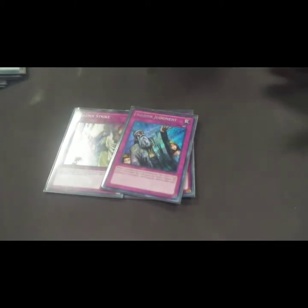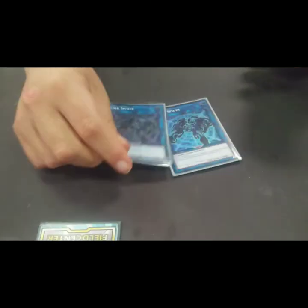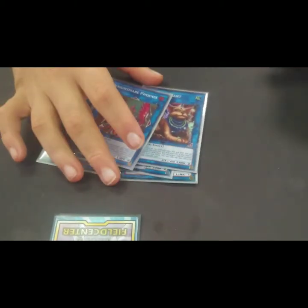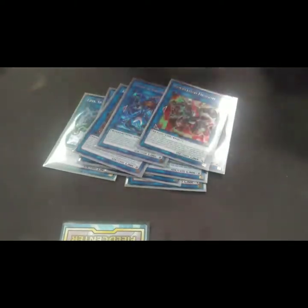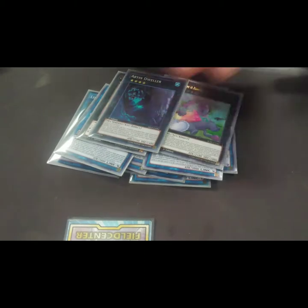For the traps we have three Solid Strike, one Judgment, and two Crackdown. That's it for the main deck. For the extra deck we have two Link Spider, two Insector Picofalena, one Mrs. Radiant, one Nightmare Phoenix, one Security Dragon, one Ninjitsu, one Warlord, one Mech Knight Crusadia, one Nat Beast, one Cowboy, one Borrelsword, one Abyss Dweller, and one Tornado Dragon.